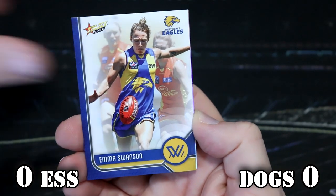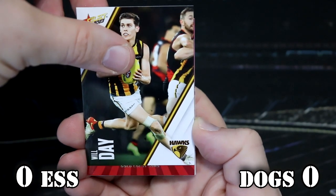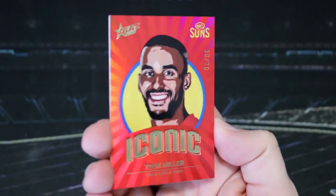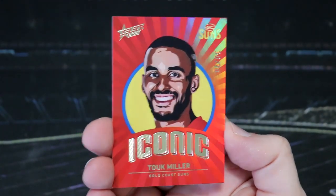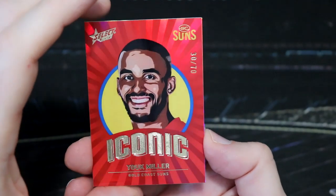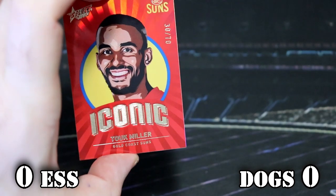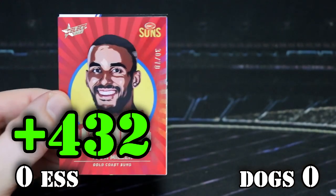Well, the Bombers have got their own base card to kick things off. It's not worth any points, but well done. Oh! Holy crap! In the first pack again! How many times have we pulled a case hit in the first pack? That is so bad. If I didn't mix those up, it probably was the last pack we would have opened. Tuck Miller's Iconic! That's a case hit — that's 432! Bombers! 432 points!